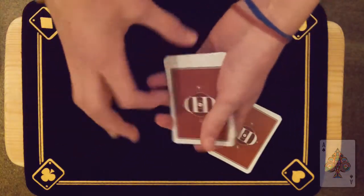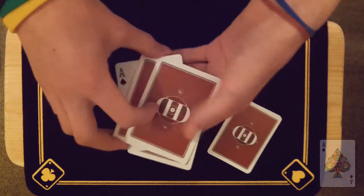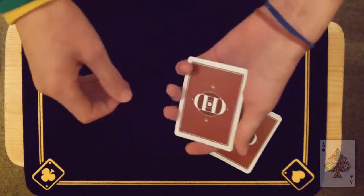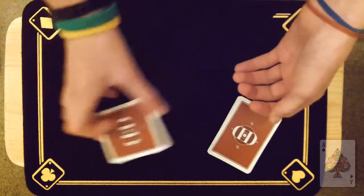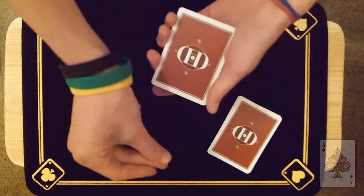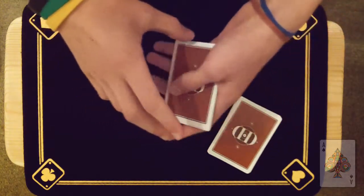Now what this leaves me with is one ace — the final ace, the ace of spades. The ace of spades is the most complex to turn face down. It actually requires the most air, surprisingly enough. So we give it a shake, like that, and a click, and we can get the final ace to turn face down.